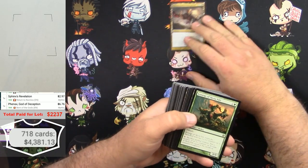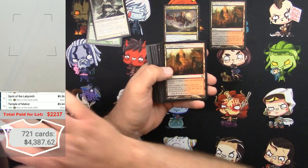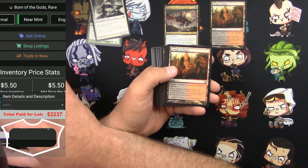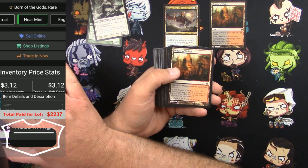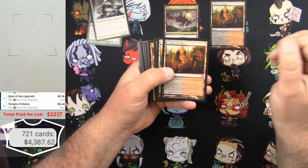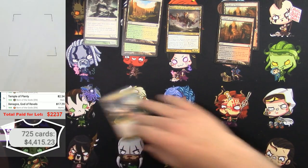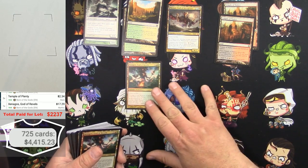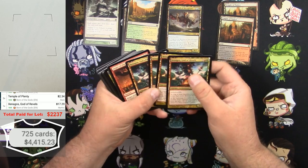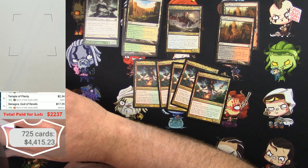Born of the Gods — $6.76. Temple of Malice — wow, those have gone up quite a bit. Market is $5.64, mid is $5.50, low is $3.50, trade-in is $3.12 — I am surprised. Temple of Malice times two. Then it goes: God of Revels — oh my gosh, I did not know he was up there that high. There's 2, 3, 4, 5 — Xenagos, God of Revels right there. That's pretty good, we'll take those.